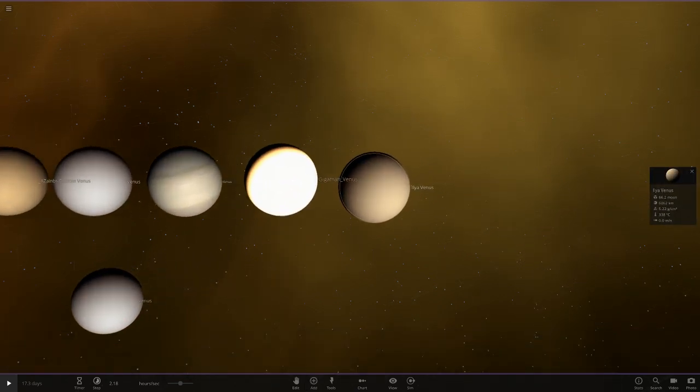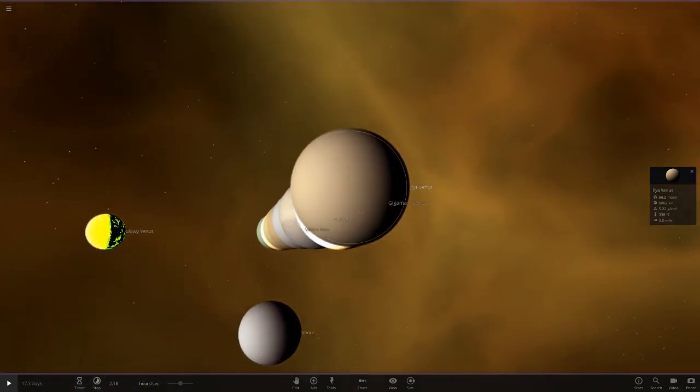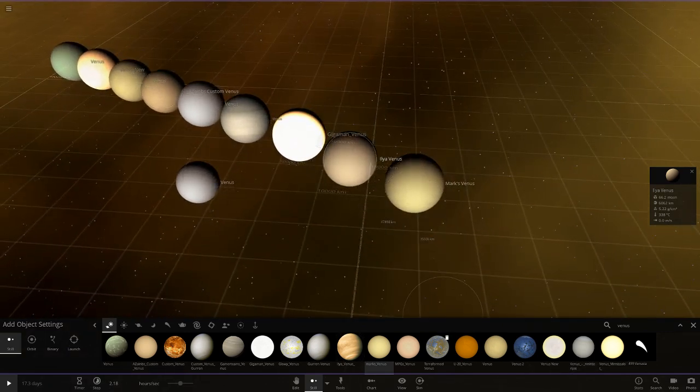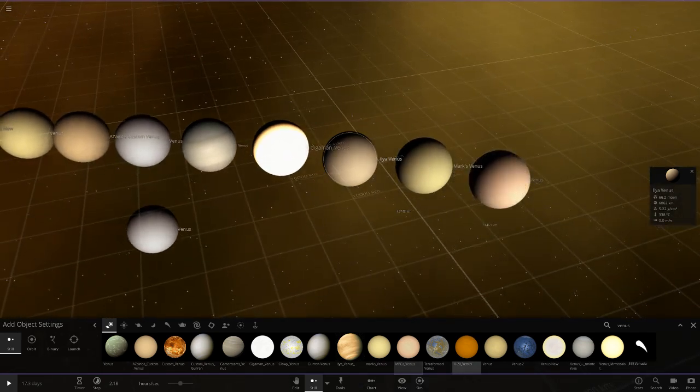Next up we've got Illya's one — hope I'm pronouncing that right, pronunciation is not a strong point. Their Venus is very similar to some of the other ones we've got so far. Moving on to Mark's one — yeah, we're getting a lot of similar ones here. Then we've got Mad Planet Guy's Venus, which was a very last-minute submission. This was going to be filmed on Saturday, but a new update pushed it back a day, so that one would not have made it otherwise.